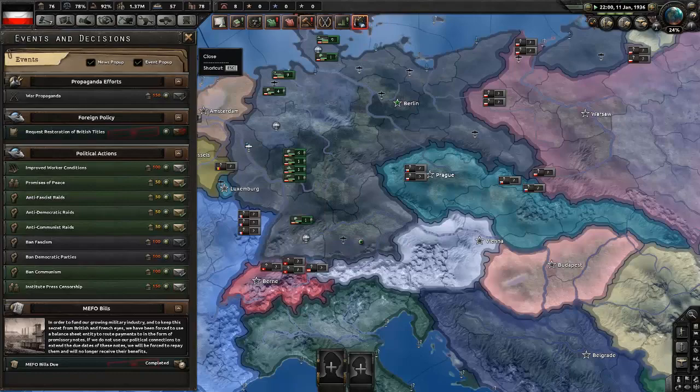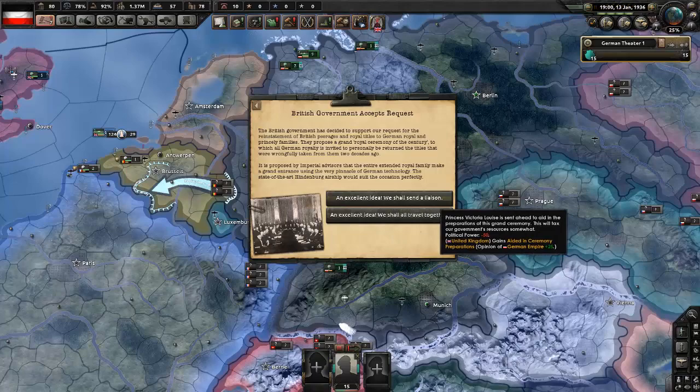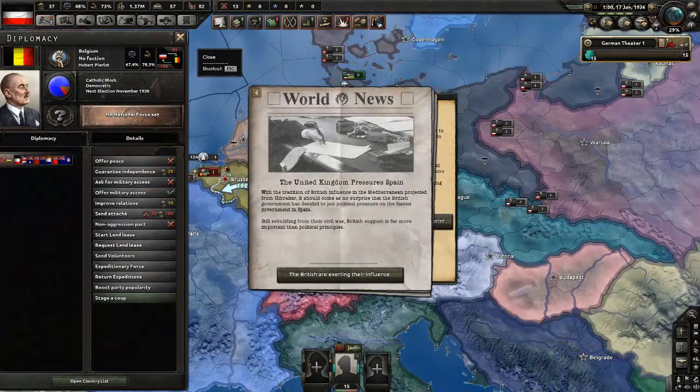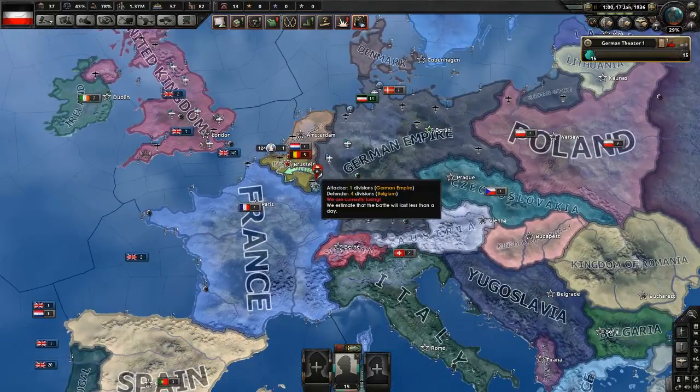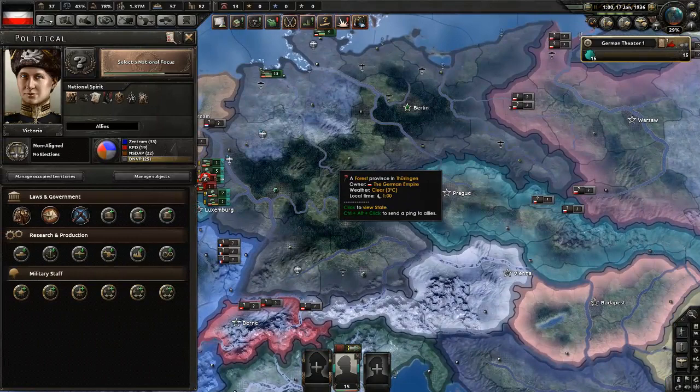It is important that we choose this option. Then the Hindenburg blows up and the Kaiser is dead, but now Victoria is the Kaiser. And that is how you get Victoria as Kaiser in Germany in Hearts of Iron 4 with the new DLC.